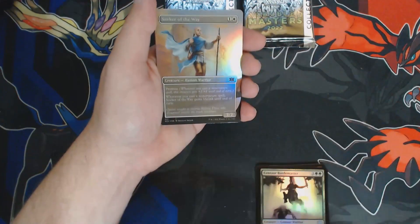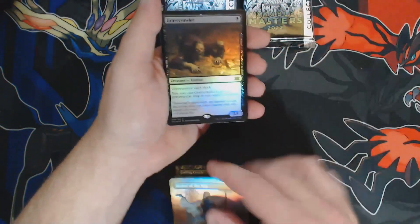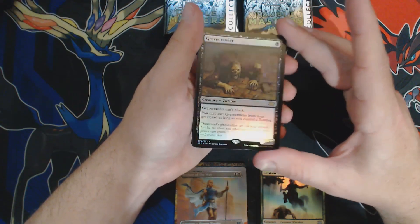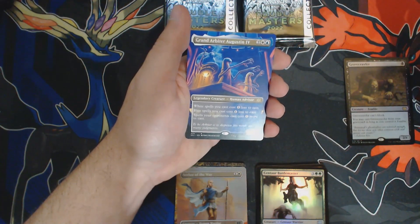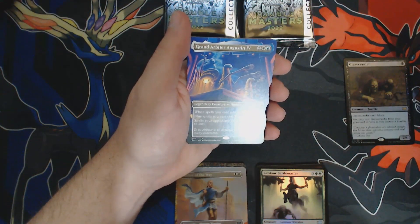After the foil borderless, we get a foil rare. A foil Gravecaller isn't bad — good card, see some play. Then we get a borderless rare or mythic. In this case it's not amazing — it's a Grand Arbiter with amazing art, just not an amazing card.